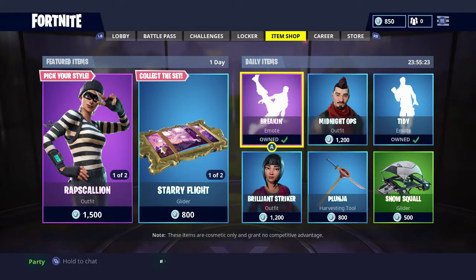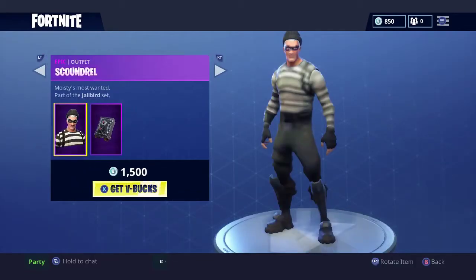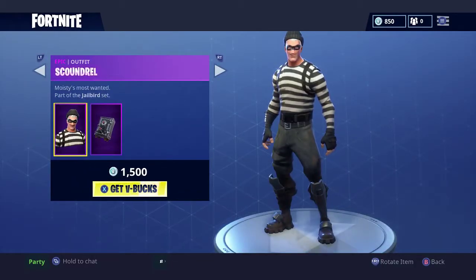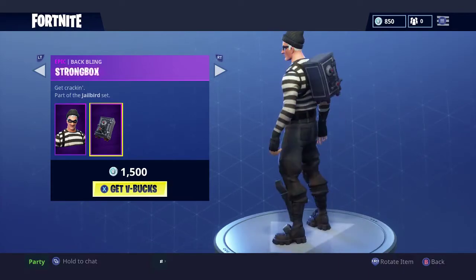Welcome everybody to another Fortnite item shop video. Basically today we have a bunch of new items here. We have the Scandral outfit, which also comes with the safe back bling. The strong box.